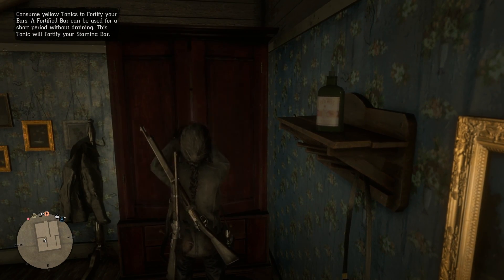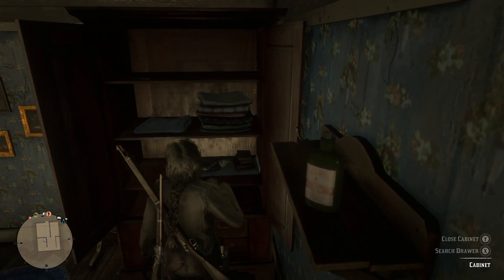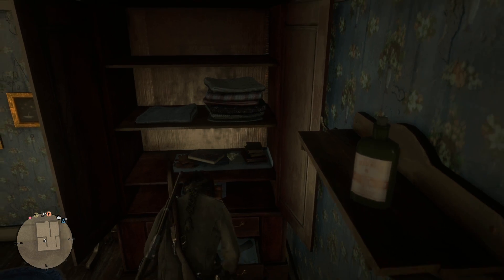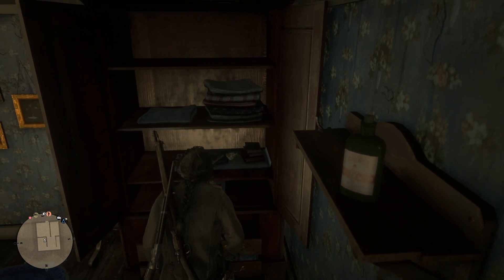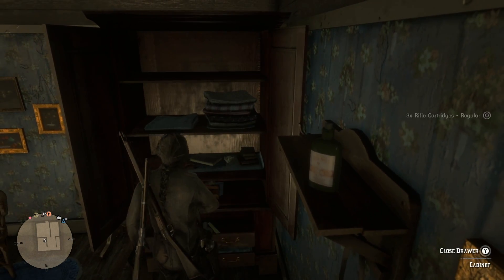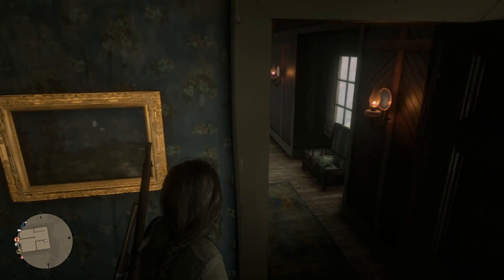Let's go ahead and search this cabinet right here. We are going to find ourselves another cigar on the top shelf - I can't remember how much cigars go for, but they can't be too cheap. We're going to search this drawer as well and we're going to go ahead and take some open rifle cartridges. So we found three more rifle cartridges - that's always nice to have.